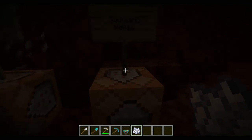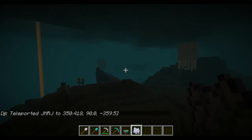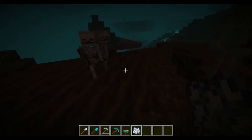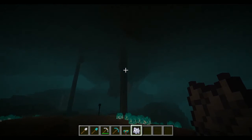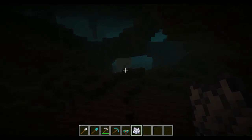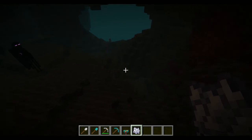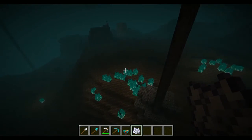Let's head to the last new biome — soul sand valley. My god, I hate this place. There also seems to be a lot of skeletons. As you can see, there's lots of blue fire. Another thing you get quite often in soul sand valleys is random bone structures. Endermen and skeletons really like this area, so don't come here unless you have very good gear.